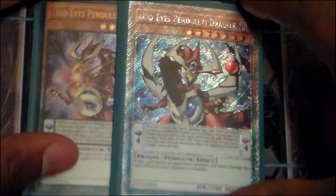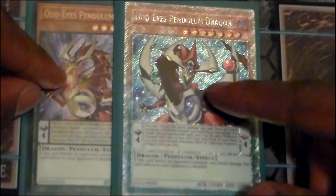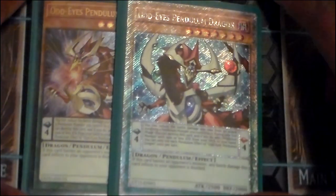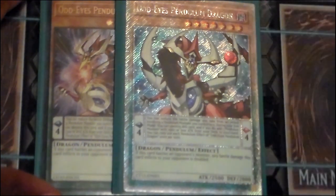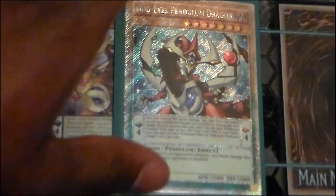Let's bring out two Odd Eyes Pendulum Dragons — one with the Zarkart art and one in Secret Rare. As you know, this guy doubles the battle damage he puts out. In the scale, if he destroys himself at the end of the turn, you get to search for any Pendulum monster with 1500 attack points or less.